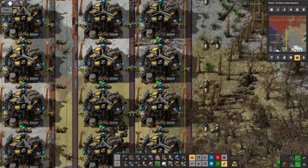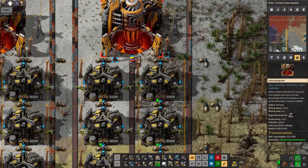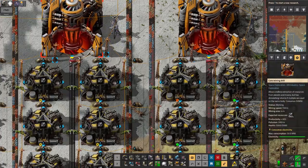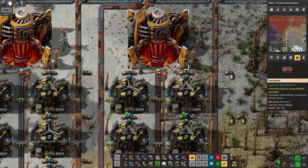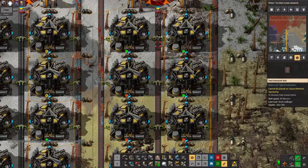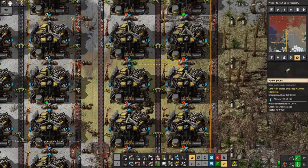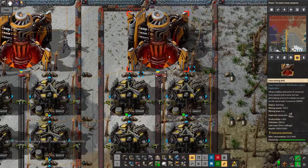Down here, I massively over-specced this. When I looked at the sort of rate of resources expected to come out of them, I thought it was going to be significantly faster than it was — which is why there's red belts all the way around here. I was expecting this to come out as a bit of a flood. So this is over-specced rather a lot.